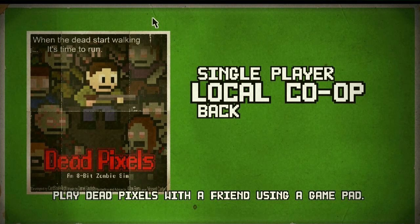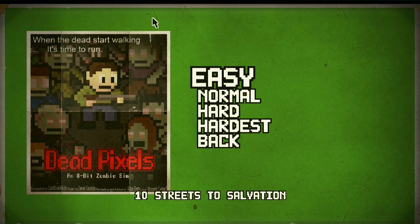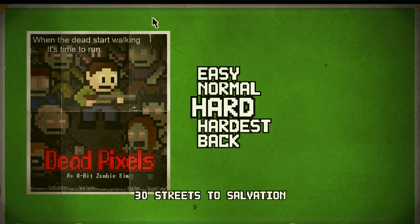You can play co-op. I don't have anyone to play co-op with right now because it's early, but we're just going to play single-player on normal. Really, the only difference between difficulty levels is the number of streets. Easy is just 10 streets, normal is 20, and hard has 30 streets. But there's no auto-saves on hardest, and the AI director hates you, which basically means it wants to throw more zombies at you. That's really how the difficulty is stacked up.